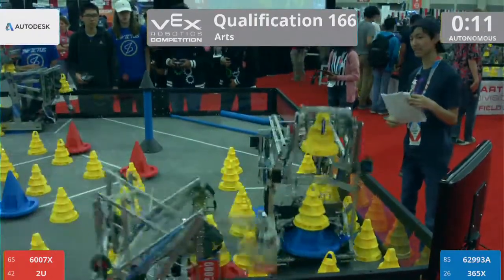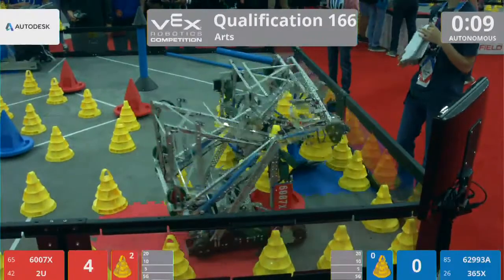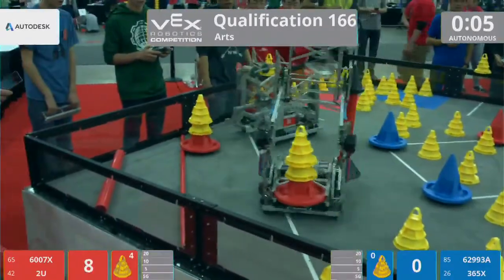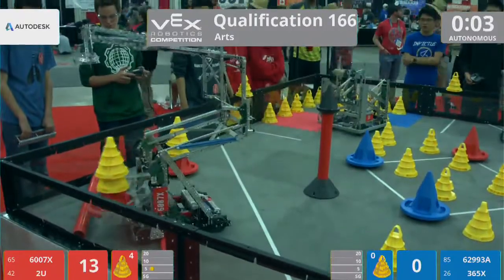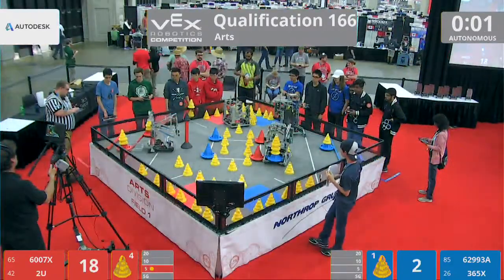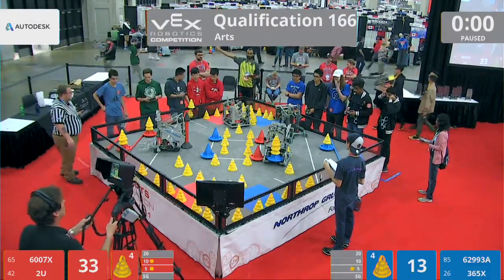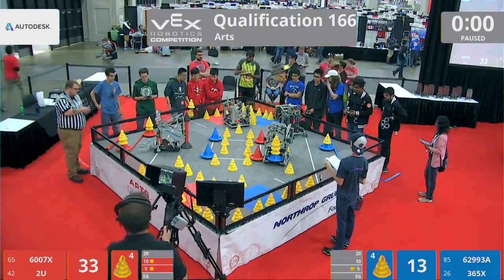Wall of Fertation Match 166 is underway. We have all four robots, and all of them have mobile goals. Red Lions puts one out in the five point zone, and another one out in the ten point zone. That will be Red Lions taking away the auto bonus. Drivers take control in three, two, one, go!